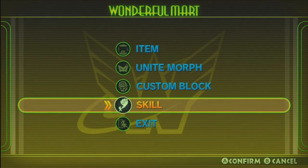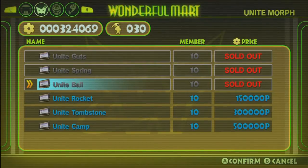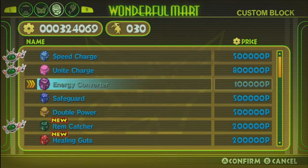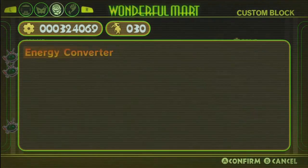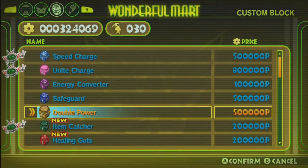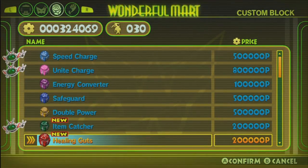To add more attacks and skills to your arsenal, each stage concludes with a pit stop at the Wonderful Mart, where you can purchase items, Unite Morphs, and skills to help you out in your adventure. You'll be spending the game's currency known as O-Parts, which you earn from defeating enemies or just blowing up your surroundings. There are plenty of upgrades to purchase and you'll probably not even unlock everything on your first run through the game. Notably, all those upgrades carry over when you play on a different difficulty.